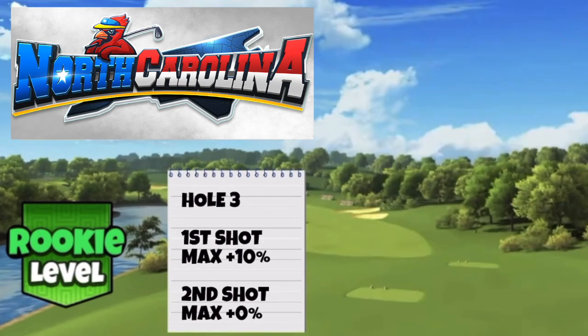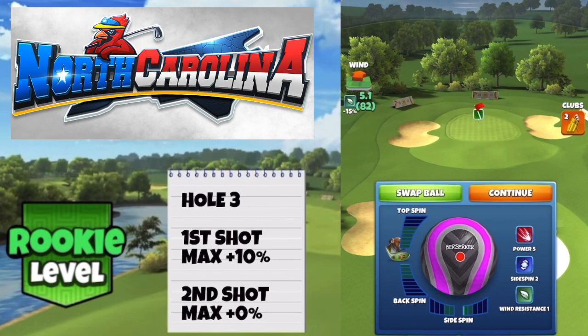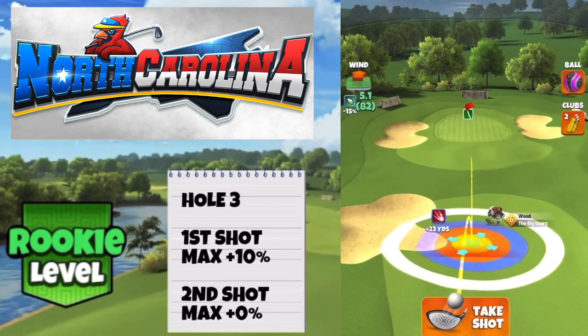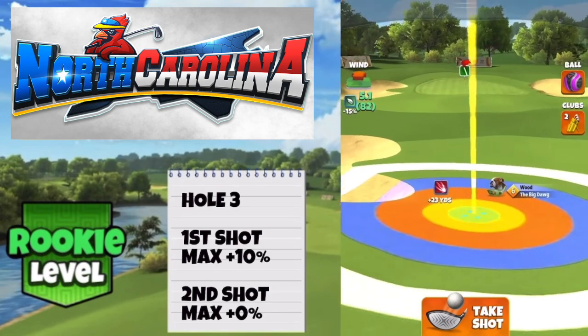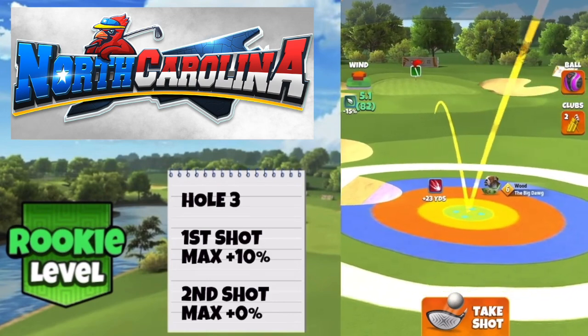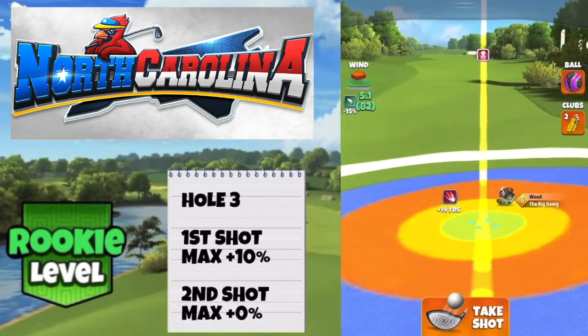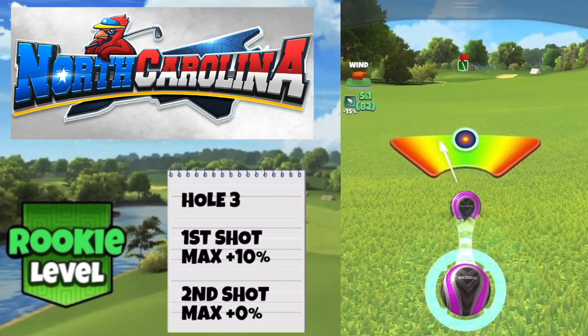Drive distance 421 yards. The second shot can be played with the big dog. We're going with five bars of top spin and two left spin, then pushing up into overpower to see the second bounce just above the rough before the green. Once we've found that position, look at how many rings are in the red from the bullseye — it's just about one ring, so that's what I need to push up to after adjusting. So I'm adjusting max plus zero, then pushing up by just under one ring to find my desired landing position.